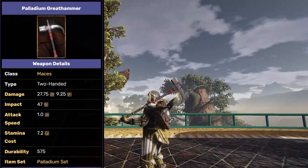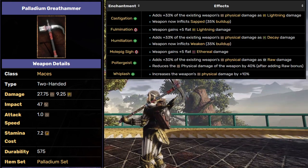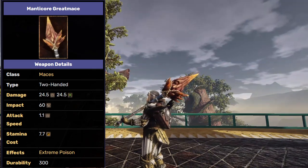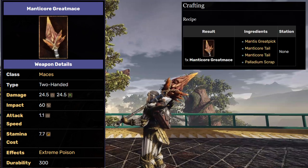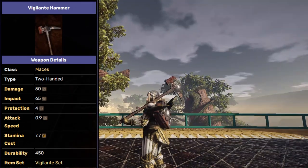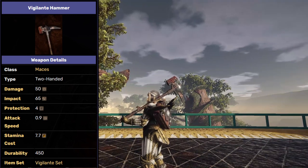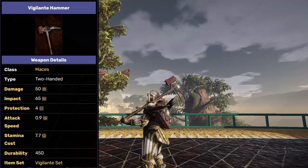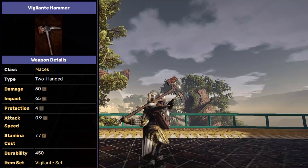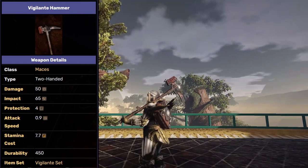I personally really love the Palladium Great Hammer. Its stats are not that impressive on paper, but the Palladium weapons have very good enchantments. One of the best Warhammers is of course the Manticore Great Mace. You can get this one by crafting, making it pretty easy to get, apart from the Manticore killing thing. The last hammer I want to talk about is the Vigilante Hammer. It has very good impact and decent enough damage, but the interesting part is the extra protection it gives, allowing you to face tank more hits without being staggered. Probably one of the best Vigilante weapons in the game. You can get this weapon by putting a Militia Hammer in a legacy chest.